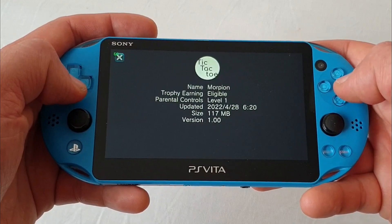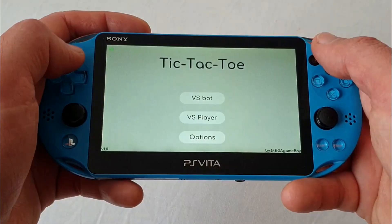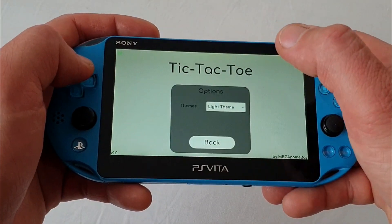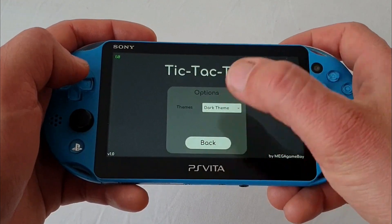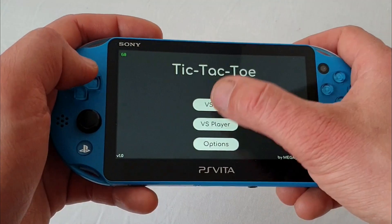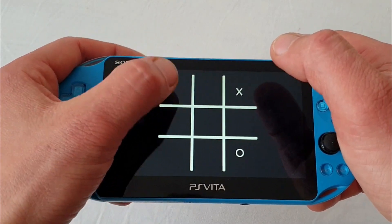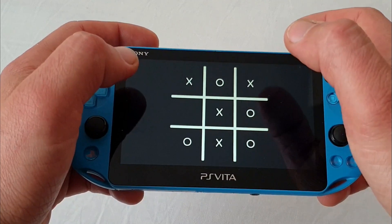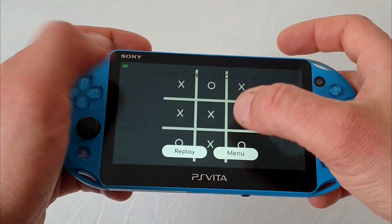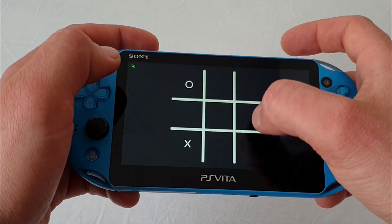The first new release is called Tic Tac Toe by Mega Game Boy. It is an iteration of the game with the same name for the PS Vita. I'm sure we all know what the game is about — we had loads of fun with it back in the day at school with pen and paper. The game features two modes: one against a bot and one against another player, and the outcome is usually a draw. If you wanna try it out, the size is about 120 MB — get it from the link down below.